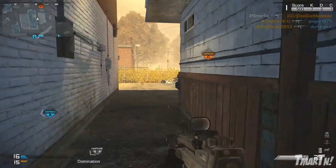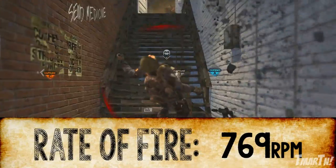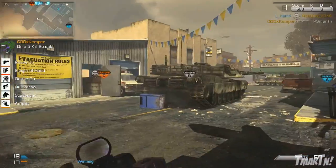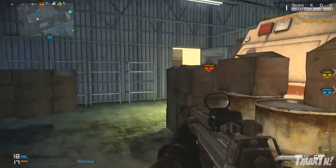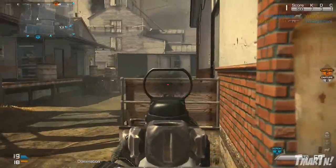Moving on, as for the rate of fire, it's got 769 RPM, which is slightly above average than most of the other assault rifles. So it's nothing insane, but it does shoot more bullets downrange than a lot of other ones do, which of course is important in doing the most damage to the enemy. So that really helps you out in gunfights.